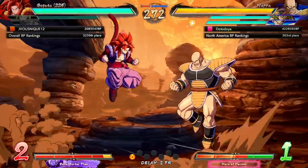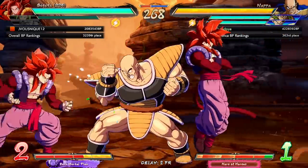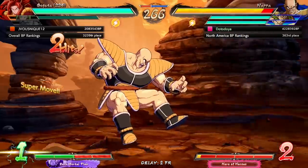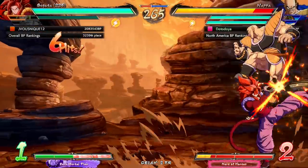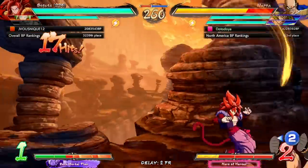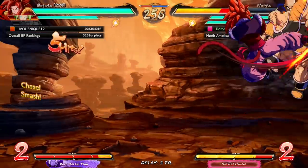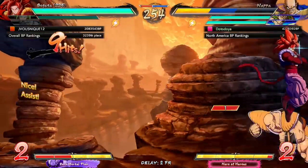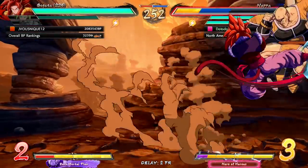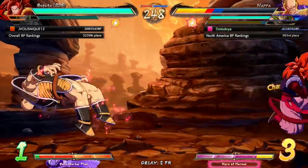I always say this when I play him, but I like to have a beam assist, which we don't have here. Beam assist just works so well with Napa. Armor — gotta reflect instead, it doesn't matter. Command grab probably still would have gotten me. Gogeta got me into the corner. I will armor through — I'm just going to hit the armor move. I tried to tech up but I didn't get the armor, I messed up the input.